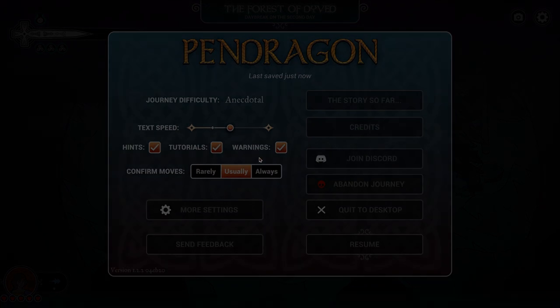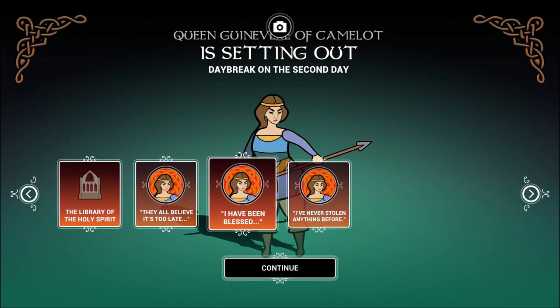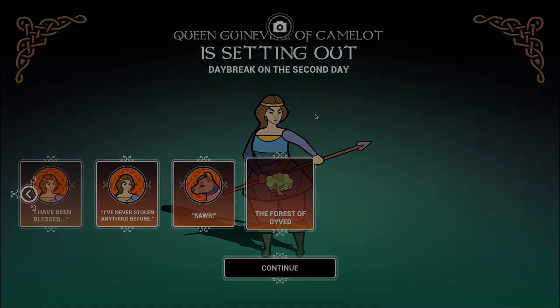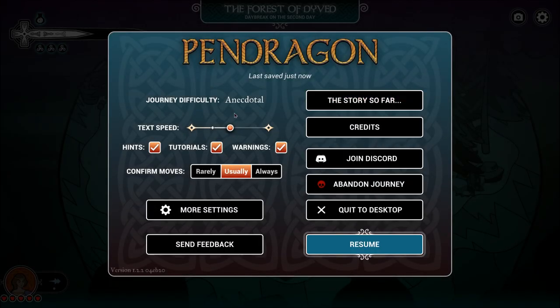'I'm free,' she says. We can check our story so far and see where we began — this is just five minutes into the game. 'We all believe it's too late. I've been blessed. Never stole anything before.' There's the doggy, and then the story continues in the Forest. It seems like the story changes quite a bit depending on what you do.